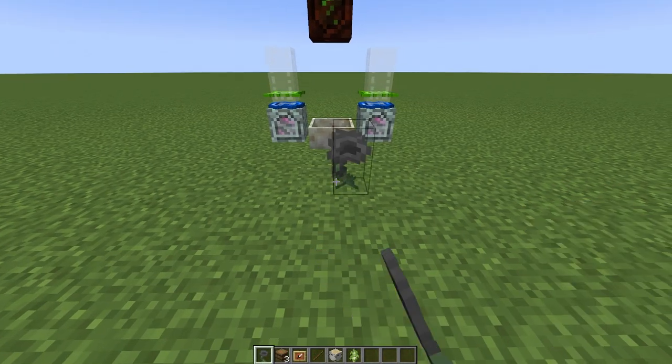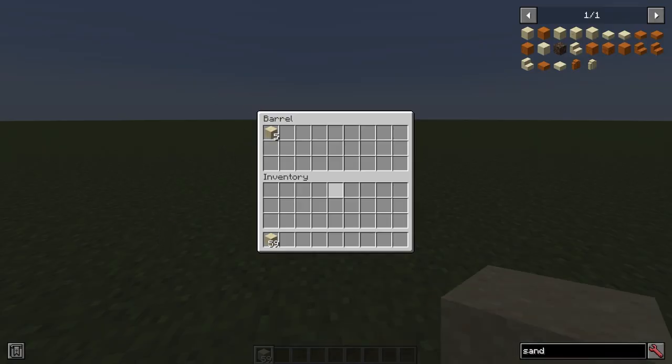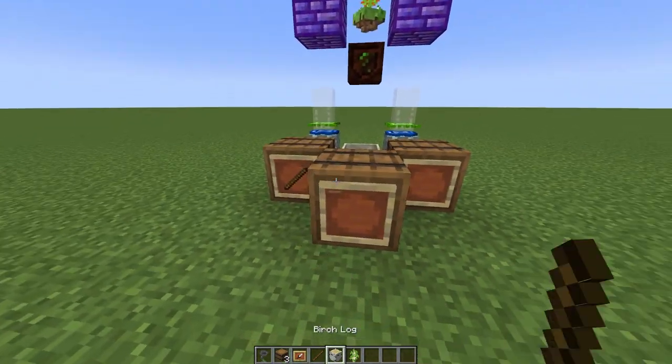Two blocks away from the mana pool, place a hopperhawk. The hopperhawk is a flower that vacuums up nearby items, so it will serve as the collection system. Place three containers next to the hopperhawk, one for each drop from the trees. Place an item frame on each to designate which items go where.